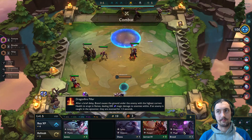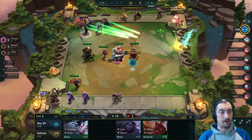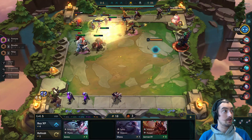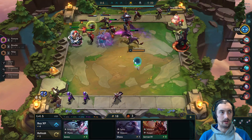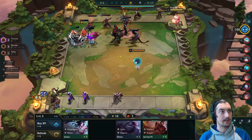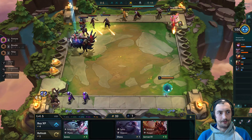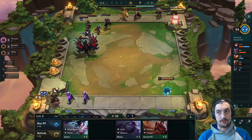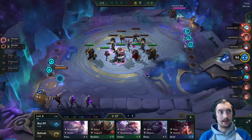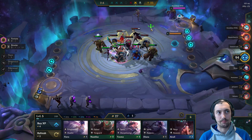We slot the Maokai in just to take advantage of the brawler bonus and get some more health on the board. You always want to be thinking about what your out is going to be from fortune. With the Jeweled Gauntlet slam and a chalice on my bench, I'm thinking about mages. Mages is a pretty popular transition largely because you've often got an Aurelian Sol two-star that slots really well into your mage comp.